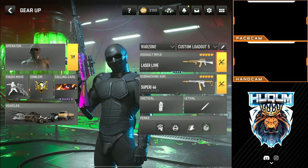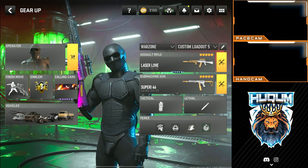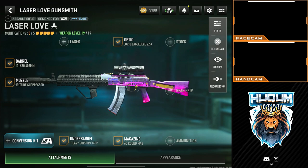Last but not least, loadout five — Superi is the same build as previous. We are using the Kastov 454 with the following build: VT7 Spitfire suppressor, IGK-30 406mm barrel, underbarrel Bruen heavy support, 60 round magazine, and Korreo Eagle Eye. You can swap the Korreo Eagle Eye for a glassless optic depending on how your device lets you see enemies and what your FOV is.